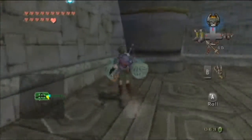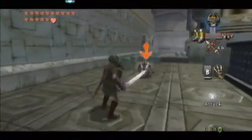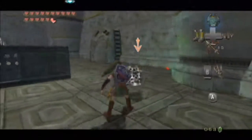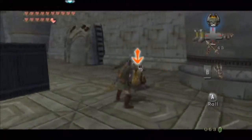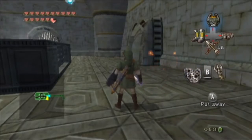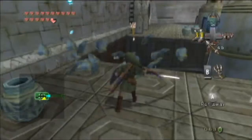Here we have gusts of wind in this room, and they will knock us off. We can grief the enemies here as well, which is actually quite fun.